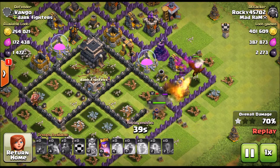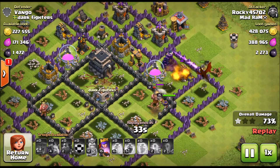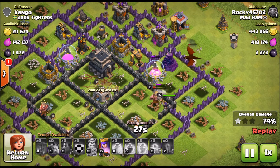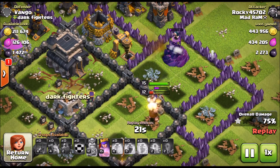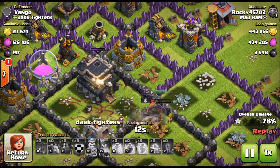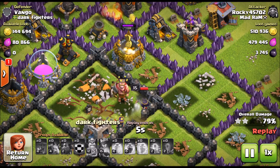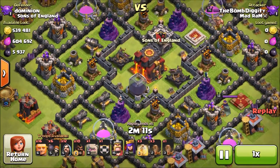We've got to get more loot if we want the million. King and queen are doing work, the dragon's doing work — king is basically tanking for the queen at this point. The dragon goes down, king heads up top, queen goes ahead and gets the dark elixir drill. What's really going to save the raid is the queen on the town hall — we grab from the town hall and that puts us just over a million. Very nice, let's get into the next raid.